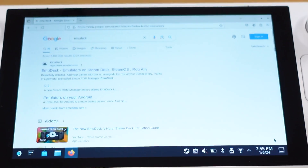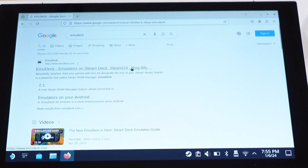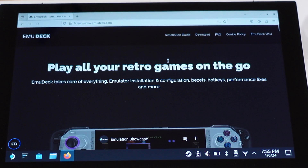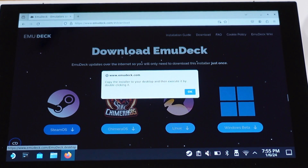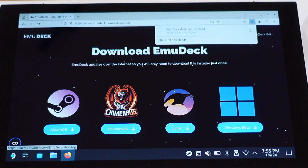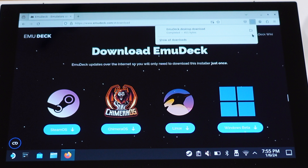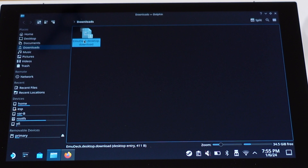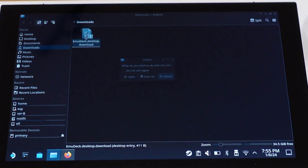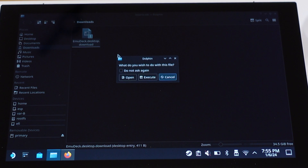Click on the first search result, then we will head into the EmuDeck official website. From here, click the Download button on the top right. Then click on the SteamOS button to download EmuDeck and click OK on the pop-up message. The EmuDeck will be downloaded right away. Then open this file in the folder — here is our EmuDeck installation file. Double-click on this file.